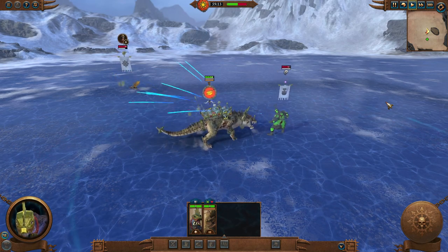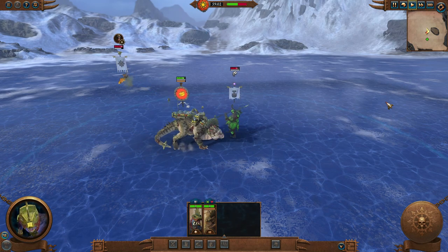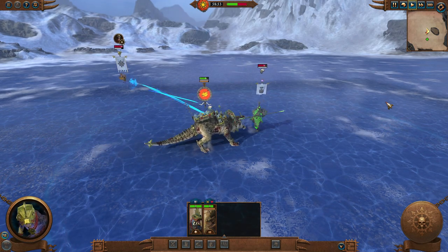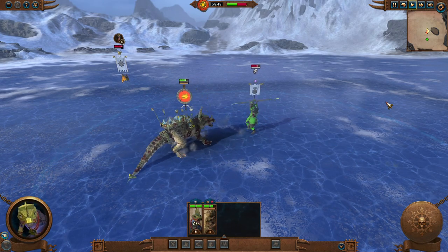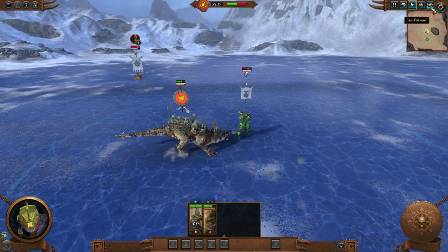It reflects stuff from archers, it can reflect artillery, but the thing that I have found the most surprising so far is it reflects the missiles off the top of Lizardmen monsters and a couple other monsters in the game. Now, this doesn't seem like too big of a deal, but it actually kind of is.